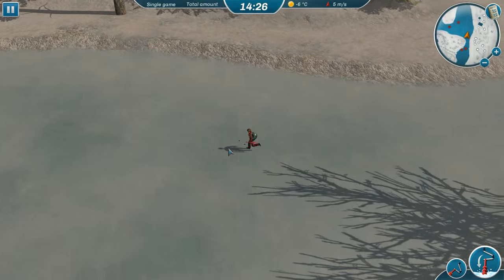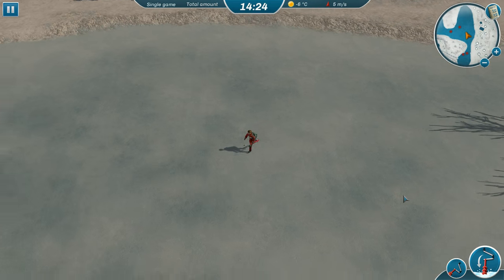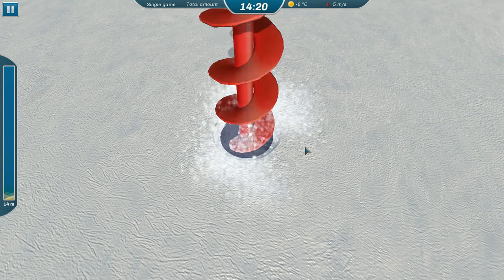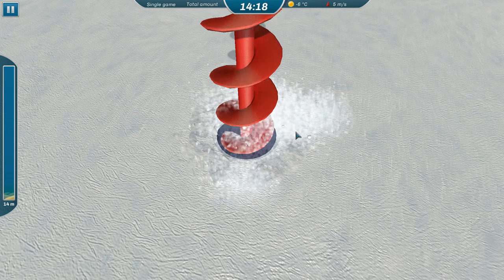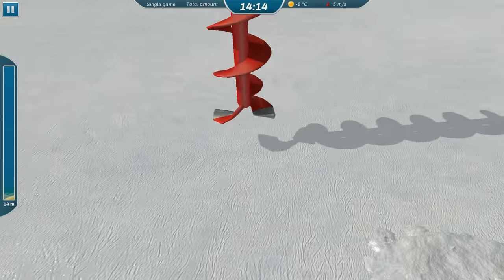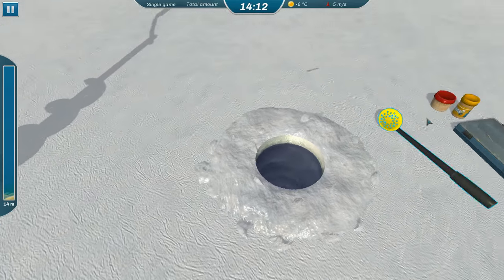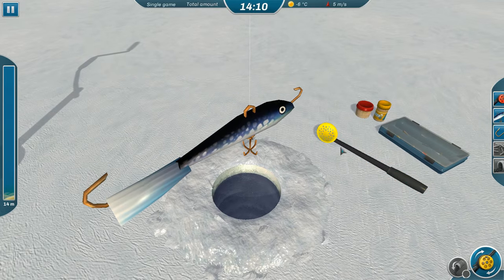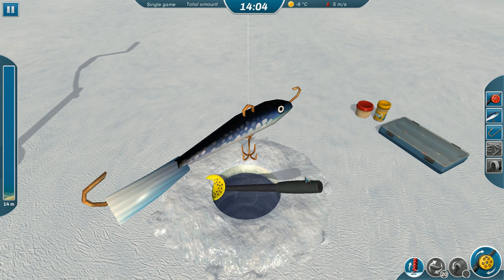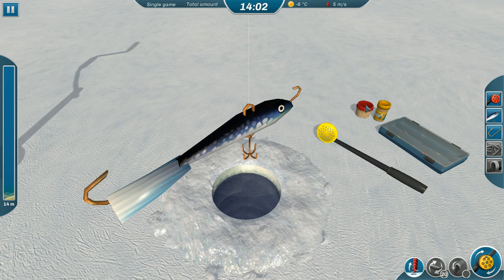I thought this would be a fun game to look at — look at those physics mechanics! Let's go right here. First we're coring the ice. We've drilled through — what do we got here? If we change our lure... what is all this stuff? Just sampling the water — what is this, peanut butter?